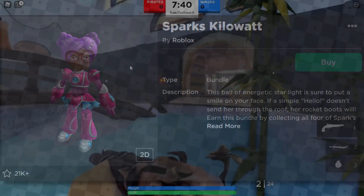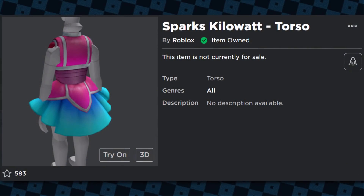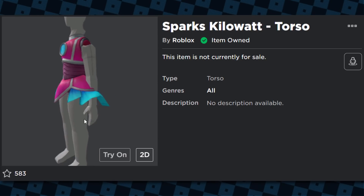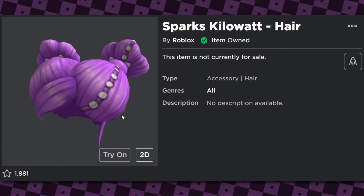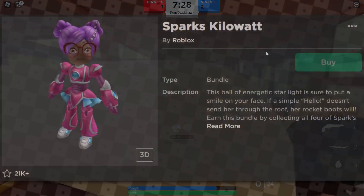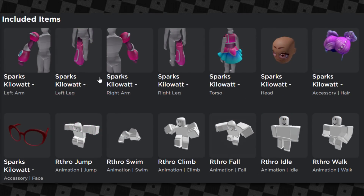When Roblox awarded these bundles onto our accounts, we got them piece by piece. You can see all these bundle pieces listed under 'included items.' For example, the Sparks Kilowatt torso says 'item owned,' so I own the pieces but I don't actually own the bundle itself. It's the same with the hair. Roblox never got around to fixing this. If I wanted to wear this bundle on my avatar, I would literally have to equip it piece by piece.